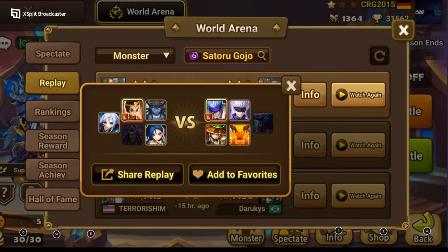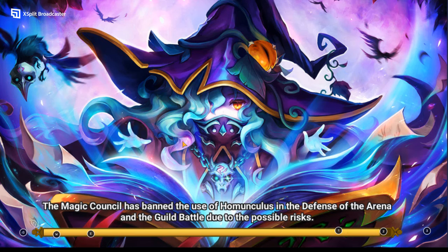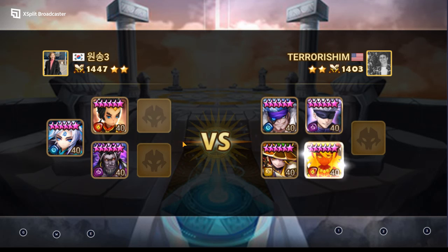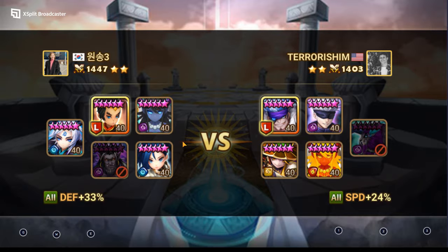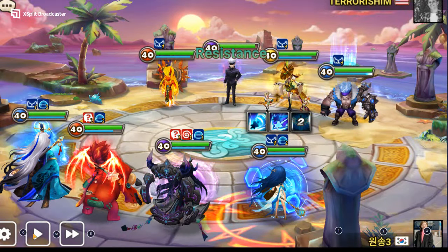I feel like this one can maybe win. So far I feel like Gojo is maybe not the best unit of his color. They brought Smizer — okay, they brought strip. The Smizer should have gone first: strip, strip, then the turn order should follow after Dark Gojo. The stripper should have gone first — that's my opinion.